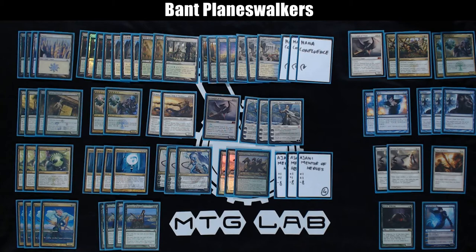3 Kioras start the Planeswalker suite. Kiora is good at protecting other Planeswalkers by tapping down one opposing creature. She can also ramp you into Elspeth as early as turn 5, provides card advantage, and her ultimate is pretty good too.